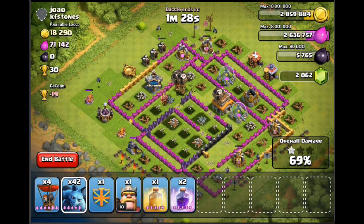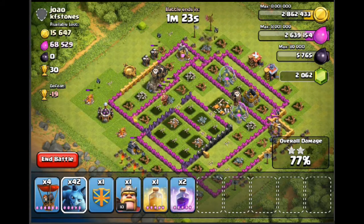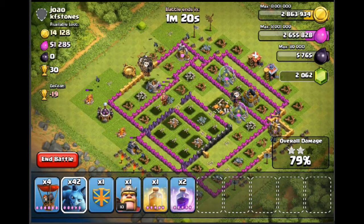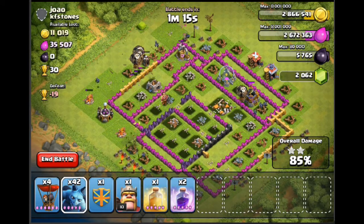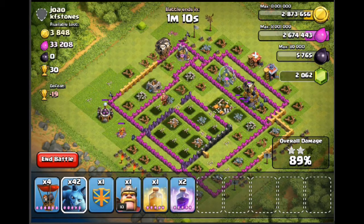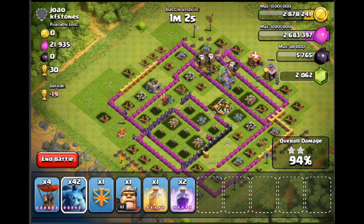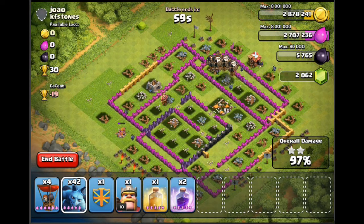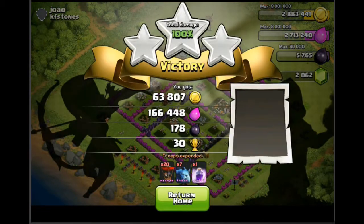When you're pushing, always set yourself a minimum trophy target. Unless it's a snipe, if you're going for a full clean-out of a base — whether it's balloons, giant-healer, whatever — try and set a minimum trophies you'd accept. If going for 100 percent, I want to try and get 30 trophies, or my minimum is about 25. I won't go lower than that — set yourself a minimum and go for it.